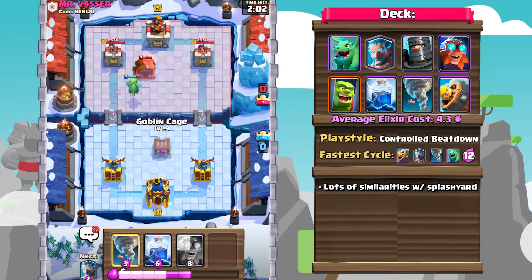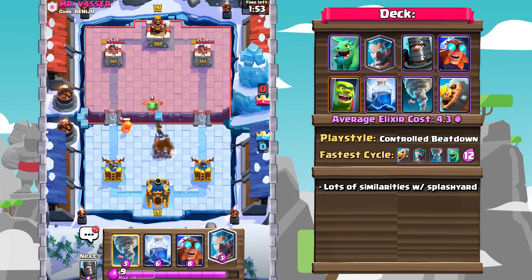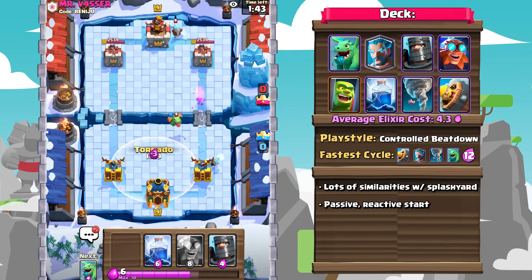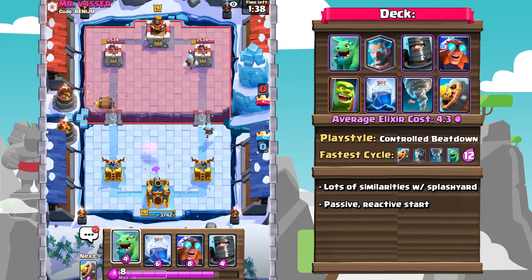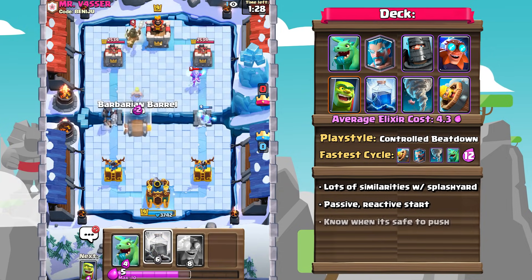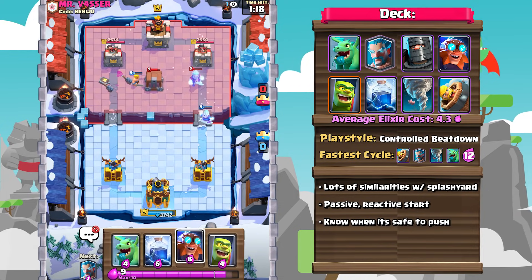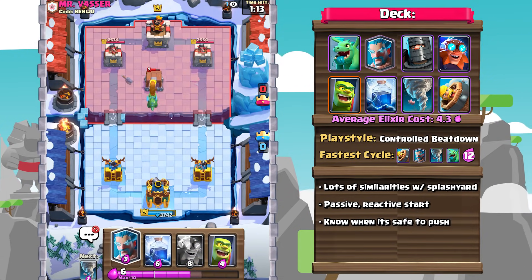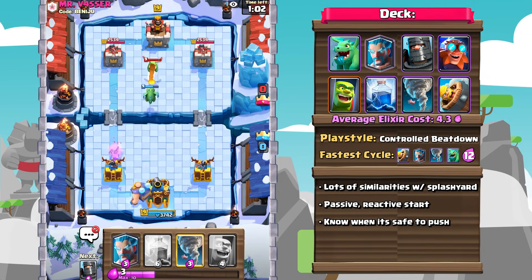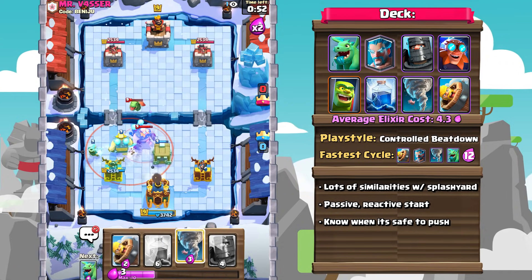Utilizing the Baby Dragon, the Ice Wizard, and that Tornado forms the crux of this deck's defense. I'm going to be a little bit more on the passive and reactive side — maybe I'll cycle a Goblin Cage or a Barbarrel at the start. But other than that, I'm just going to be reacting to everything my opponents play. Once they play something on the expensive side, or once you have a big enough Elixir advantage, you're going to begin building up an Electro Giant push from the back. Note that the Electro Giant is 8 Elixir, so you're going to have to be very careful as to when you're timing your offensive pushes.